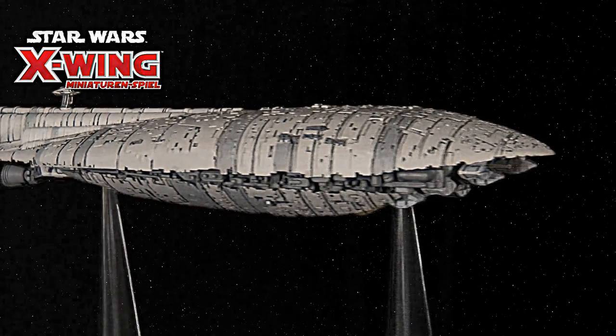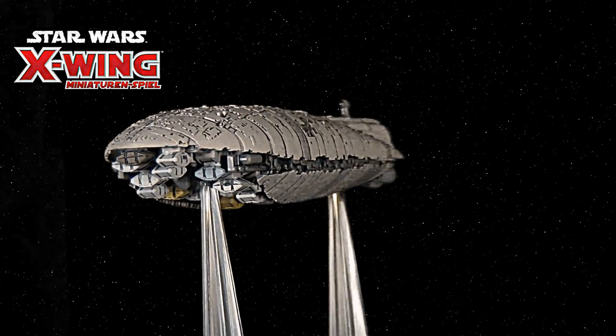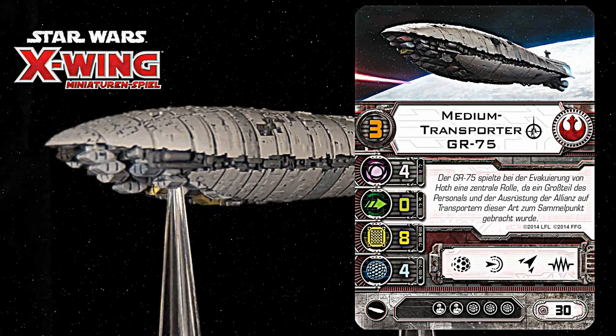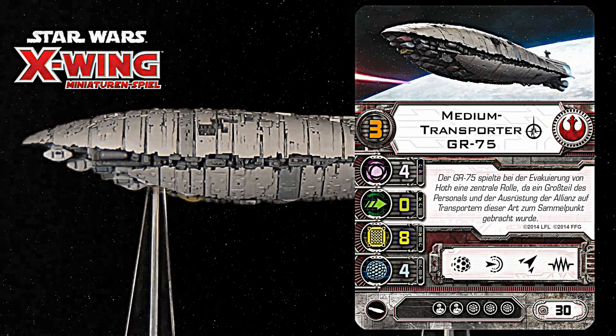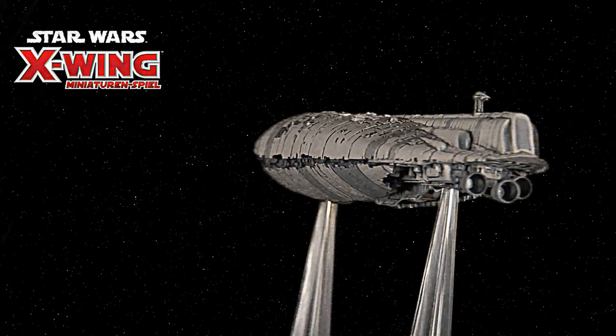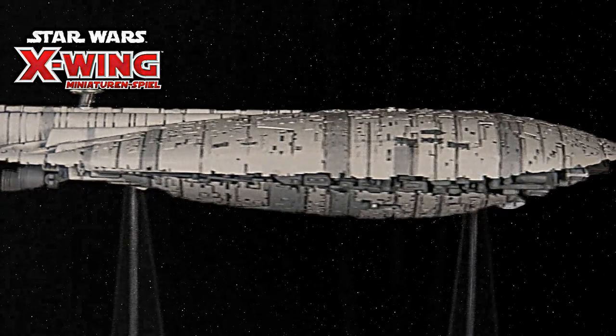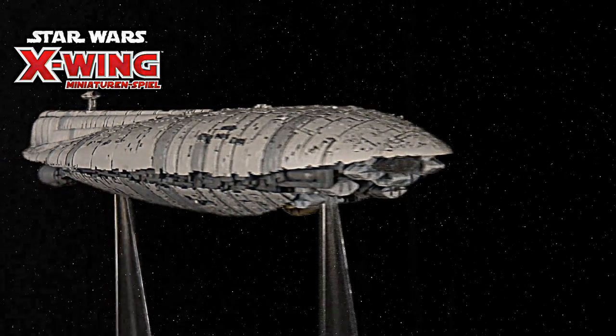Im Gegensatz zu den bisherigen anderen Erweiterungen ist nur eine Variante des Rebellentransporters enthalten: dieser Medientransporter GR-75. Man kann nur diesen spielen, hat einen Punktwert von 30, kann dafür aber mit richtig schönen Sachen ausgerüstet werden. Es gibt sehr, sehr viele Erweiterungskarten in diesem Rebellentransporter – nämlich 24 Stück. Da sind Sachen dabei wie Reparaturdruiden, verschiedene R2, R3, R4, R5 Einheiten, Torpedos, Schildgeneratoren und so weiter.